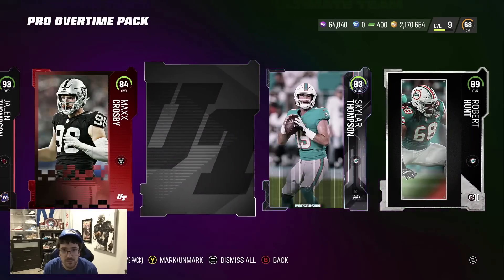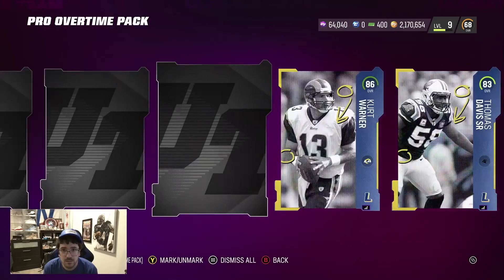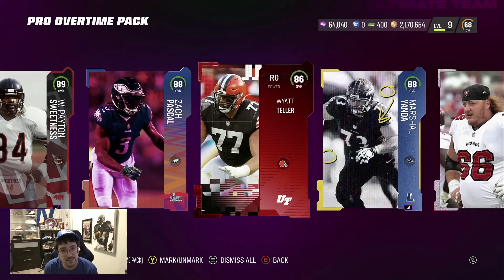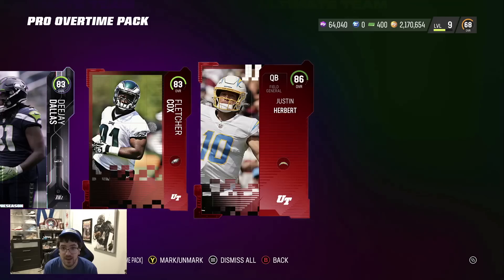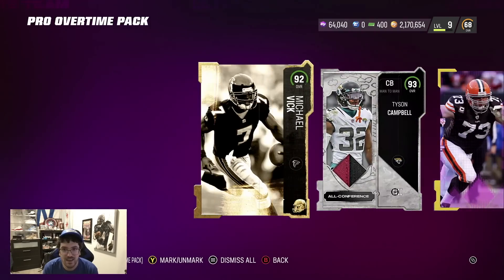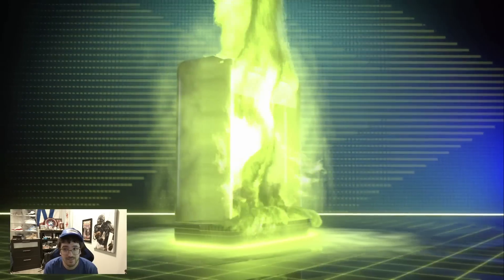I'm officially worried, if you guys can't tell. Revis 93, Devin Hester. At least we're getting all elites and there's no 70 overall gold cards this late in Madden. 93. Campus Heroes, Team of the Week, base elites — these things are gonna kill me. We still have another one of these. 90. 93 — we're coming to the end for sure. This one was looking atrocious. 91, 95.